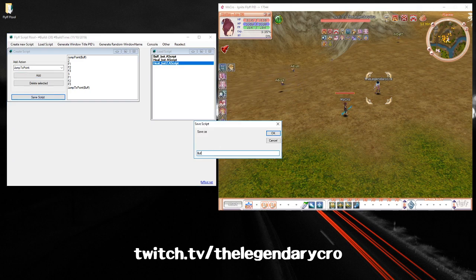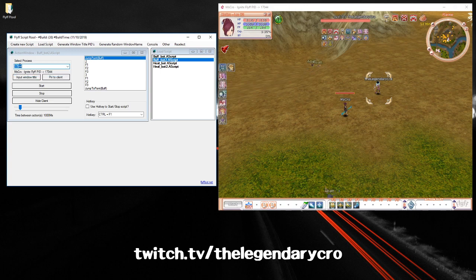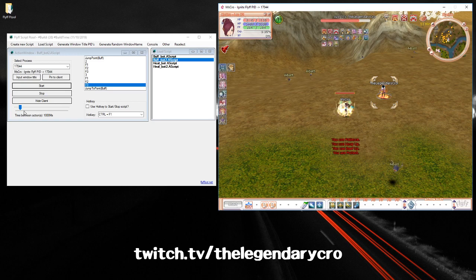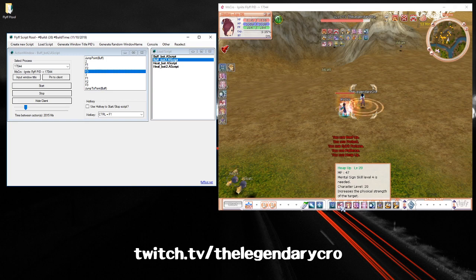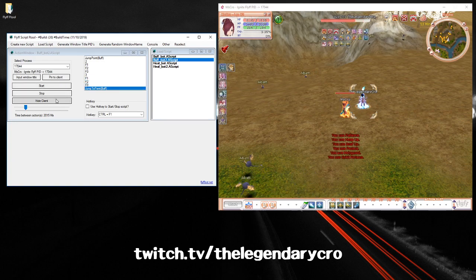Save the script, click Load Script, find it here, and load it. Select the client you want to use, then click Start. It jumps to the second bar and starts doing the buffs. For the buffs, you have to increase the timing — if you make it too quick it will skip buffs, doing this one and that one but skipping others. Make sure it's not too quick. And that's how you quickly set up a heal bot and buff bot on F-Tool.